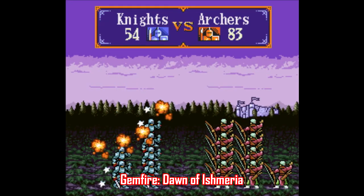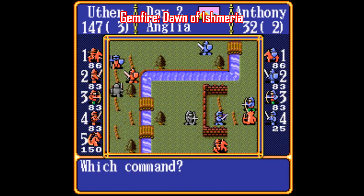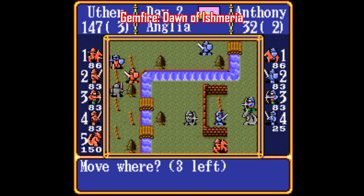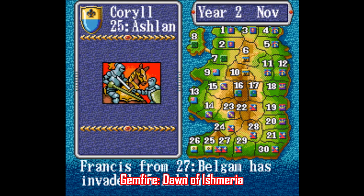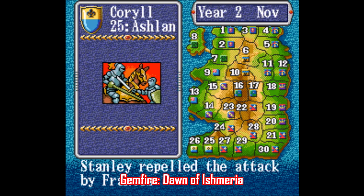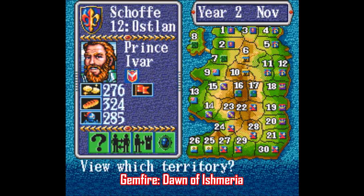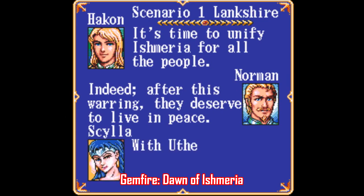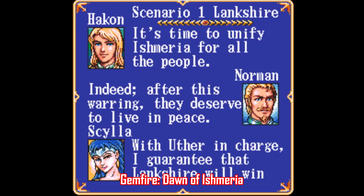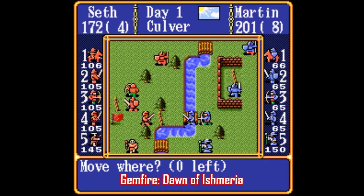One of my favorite things about doing these ROM hack videos is finding something for a game you wouldn't expect to see. Like Arcana has the Seal of Rimsala patch, and Super Double Dragon has the Return of Double Dragon patch. Now we're starting to see full-on ROM hacks of certain games, one of them being Gemfire of all things. This one is called Dawn of Ishmaeria, made by Dragon Atma. Gemfire is one of those old clunky turn-based strategy games made by Koei — it's held up pretty well over the years. This ROM hack includes new characters and officers, new scenarios, and even a new story that takes place before the original game. The author even went as far as to make certain characters appear younger in their portraits — that is dedication.